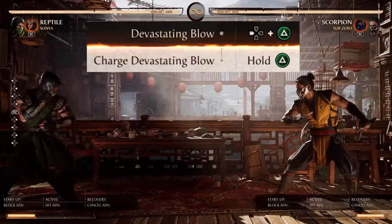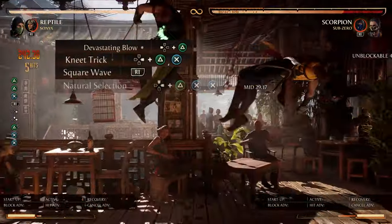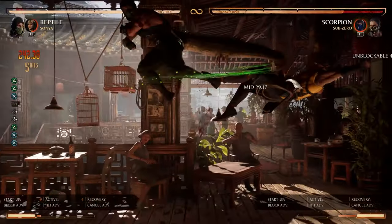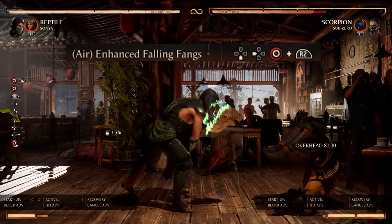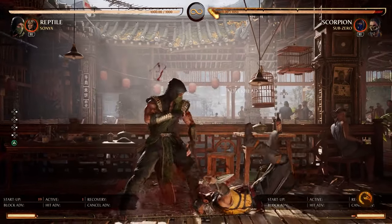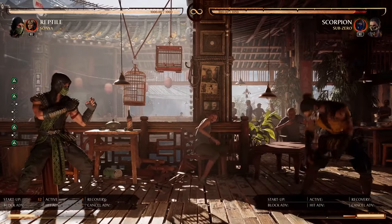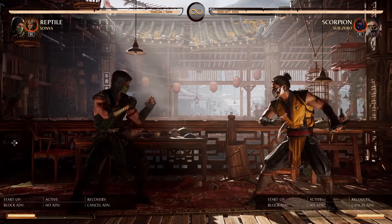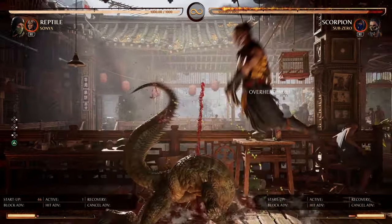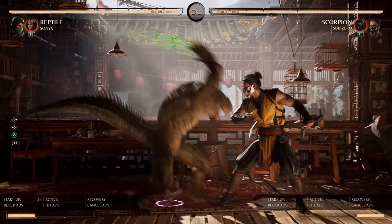Some notable moves: at medium distance, if you hold back 2, he will do a lunging overhead which can pop up into a full combo — about 350 damage. The only thing you have to do differently is call in Sonya before the aerial attack, then do down back 4. One thing to note: you have to hold it until it goes off by itself. If you just tap it, it'll do a little slap. If you hold it a little bit, he'll pull out his claws but won't pop them up. You need a full hold. Also, you have to be a little close — it has to connect behind their head, not in front of them.